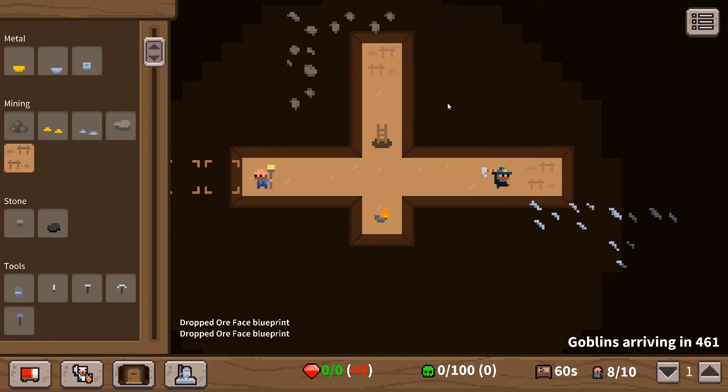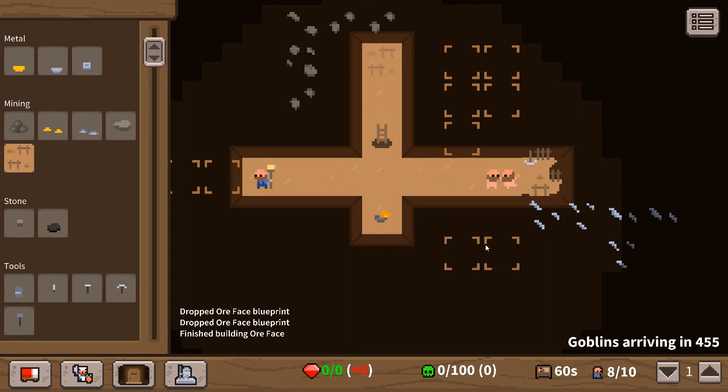Let's try and get all our rooms set up. We want some little 4x4 rooms. They're making dwarf babies! So we're going to have stoneworks, we're going to have a smelting room.